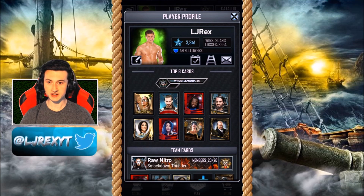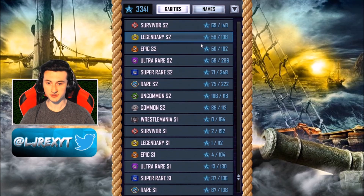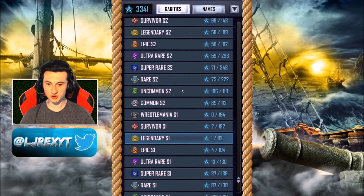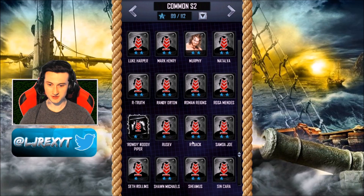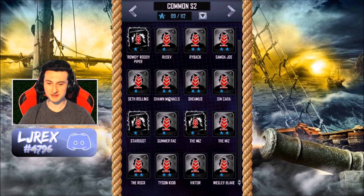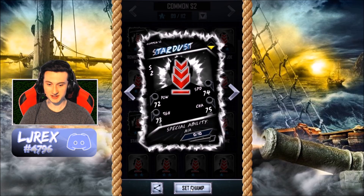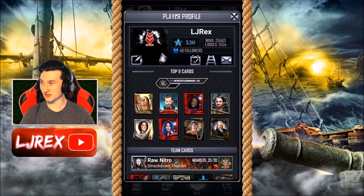As you guys might have seen, I lost a prediction to undersuited Kieran, which now means that I have to put on a brand new champion that he has chosen for me. My current champion was a Season 1 Cody Rhodes image, however Kieran thought it would be very funny to swap that out with Stardust. So we're going to go ahead and set that as our champion — there it is done — so when you guys watch my streams or any videos from now on, Stardust is my champion.